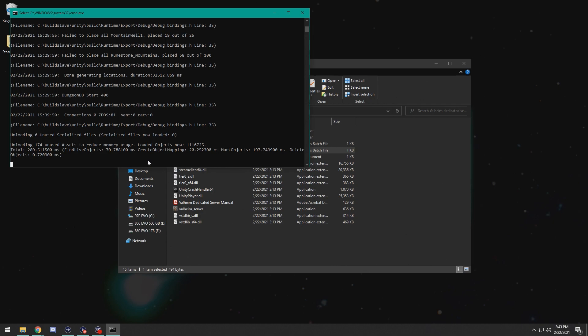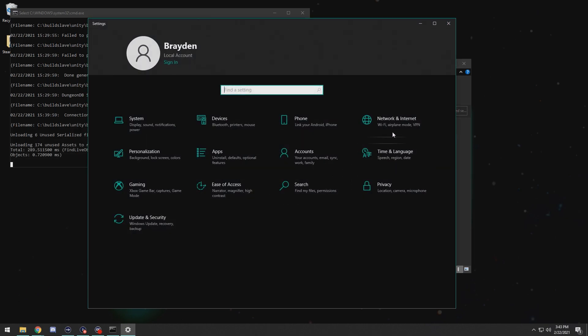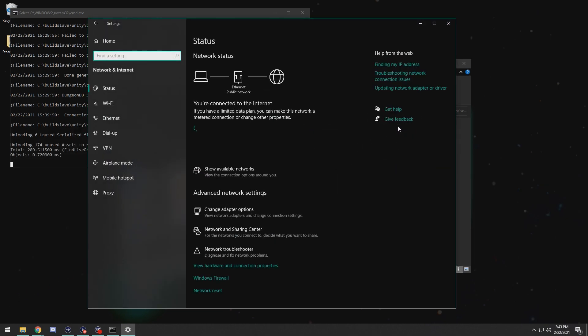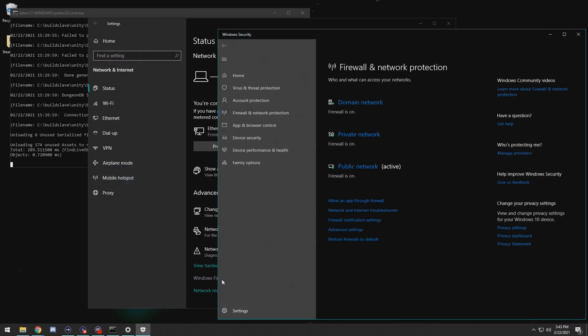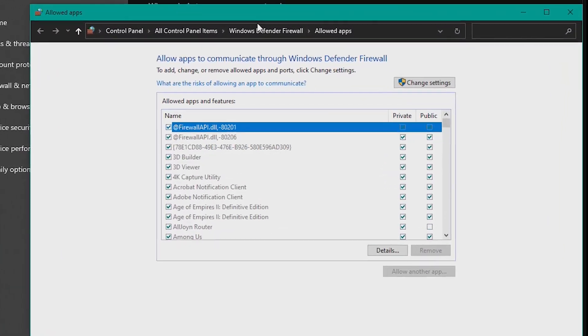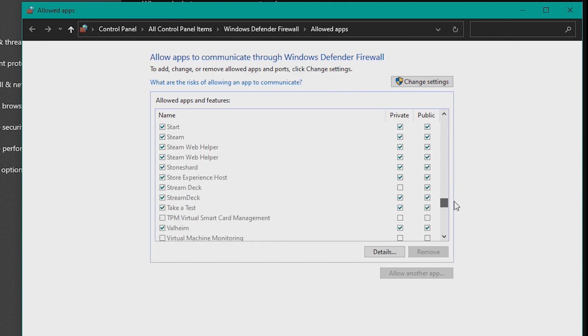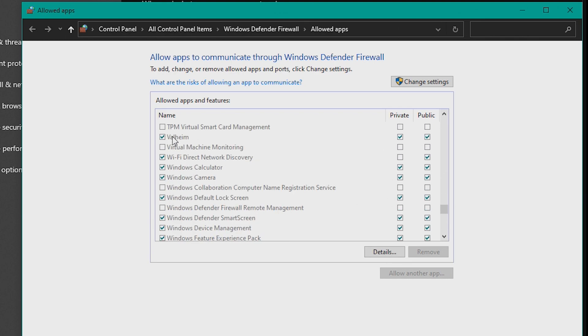First is your Windows Defender Firewall. In order to access this, you can open your settings, go to Network and Internet, and click on Windows Firewall. It'll open a new window, and then you can click Allow an App Through Firewall, which will open an additional window. Here, you will scroll down to Valheim and ensure that both checkboxes are clicked, allowing communication through your Windows Defender Firewall for that application.